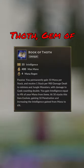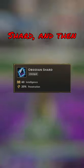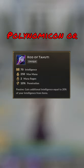The build I like to go on Hades is, for my starter, Conduit Gem, then into Book of Thoth, Gemma Focus, Cosmic Horror, Soul Reaver, Obsidian Shard, and then for my last item, I like to go either Polynomicon or Rod of Tehuti.